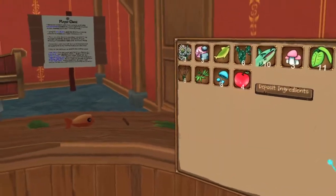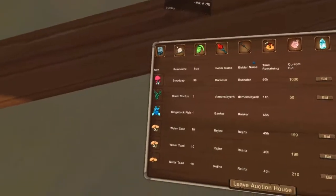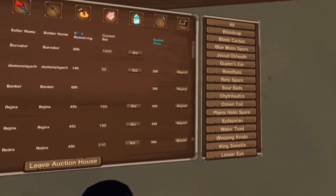Potion ingredients include plants, ore, and fish. You can harvest or catch these in different areas of the overworld. You can also trade ingredients with other players or buy them on the auction house.